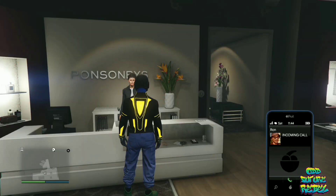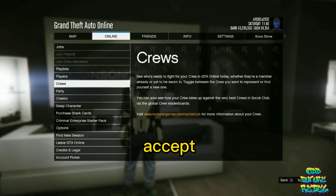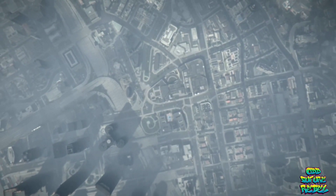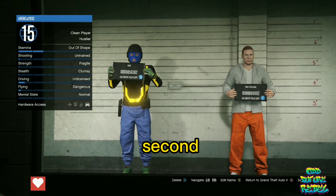Go to Swap Character and accept the alert that shows up on your screen. You should be put into a small room. This part is important — hover above the second character slot and push Edit. If an alert pops up, just ignore it.